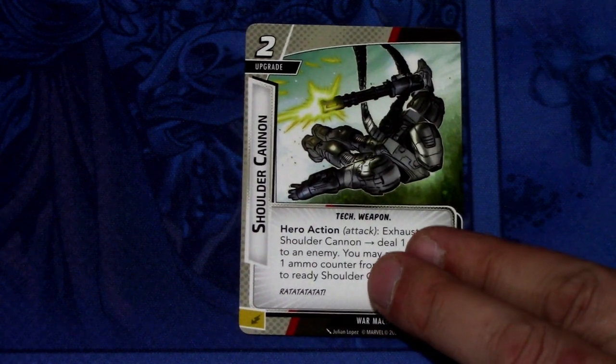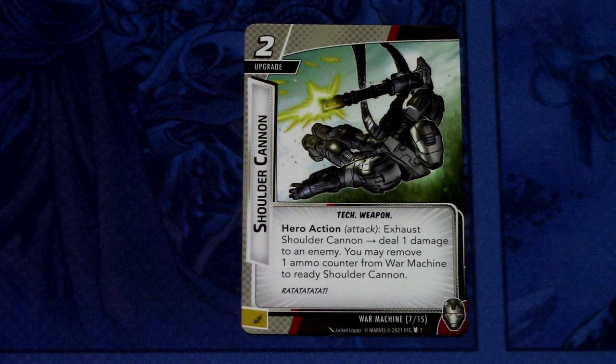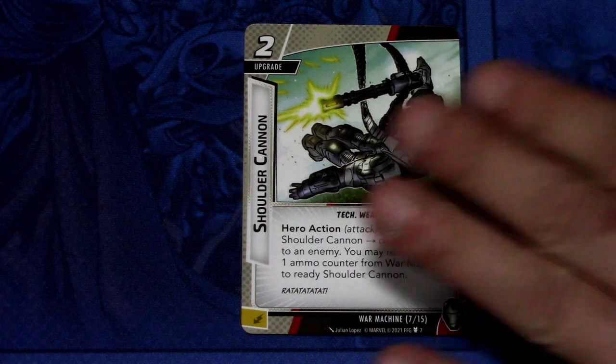Then we have Shoulder Cannon. It is a 2 cost upgrade, Tech Weapon. Hero action — attack: exhaust Shoulder Cannon to deal 1 damage to an enemy. You may remove 1 ammo counter from War Machine to ready Shoulder Cannon. So you can just keep firing as long as you have ammo counters left. Depending on how many ammo counters you have, you can tailor this to deal enough damage to defeat a minion or something similar. It can be committed as an energy resource.